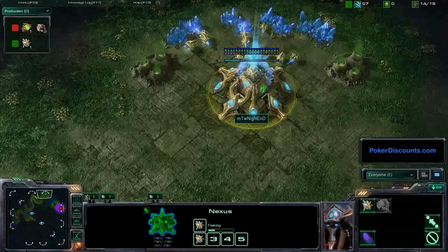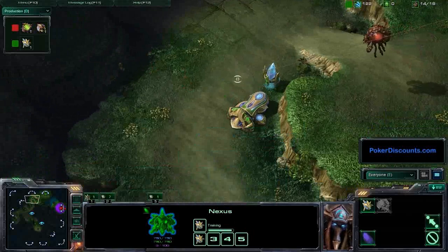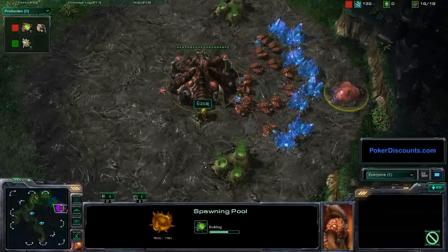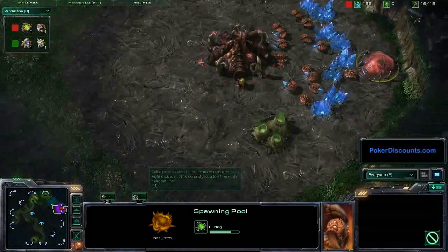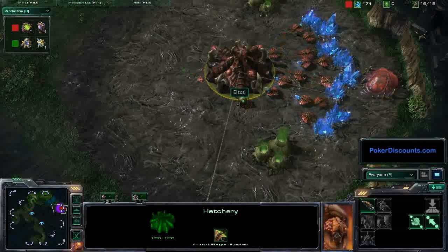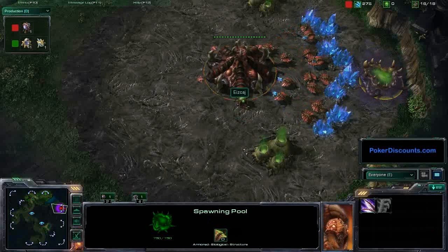He's going to spend some Chrono Boost on his economy for the first while of this game, because he does not have any gateways up yet. Sierra, on the other hand, is dropping a Spawning Pool at a pretty normal time - around 13 or 14. Basically all we're looking for is: is he going to fast expand? It doesn't look like he is just yet, although he is saving up some minerals. We'll see whether he gets a Queen right away or some Zerglings.